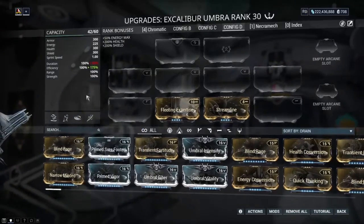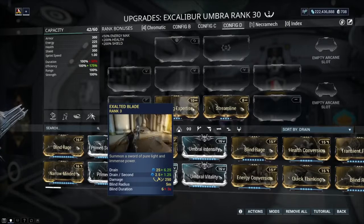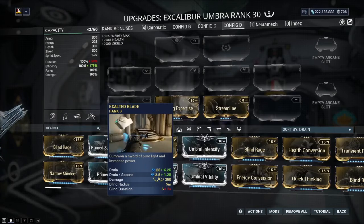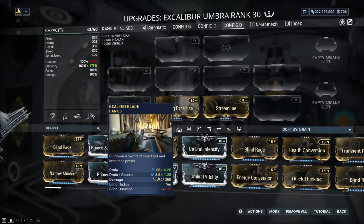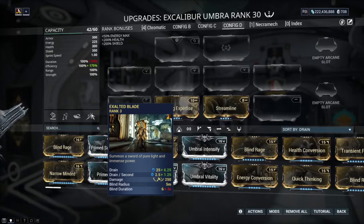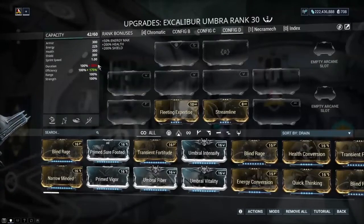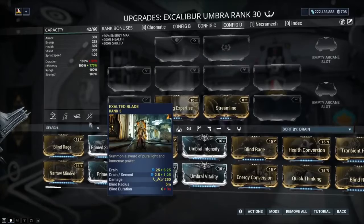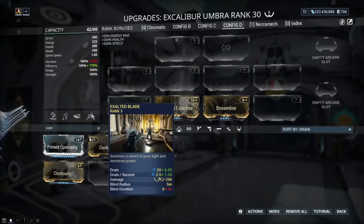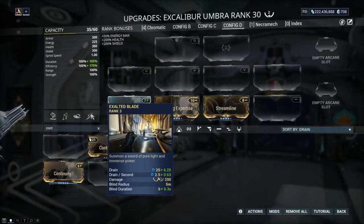This is where it gets more interesting. If I hover over an ability that has a drain per second — you can see underneath the cast cost it shows drain per second. What that means is the ability continuously drains energy over time. In this case, Excalibur's Exalted Blade drains energy consistently the moment I pull the weapon out. The way drain per second is affected is by not just ability efficiency, but also ability duration. If I put in a Prime Continuity, my duration gets maxed out, and you can see the drain went from 1.25 down to 0.63.